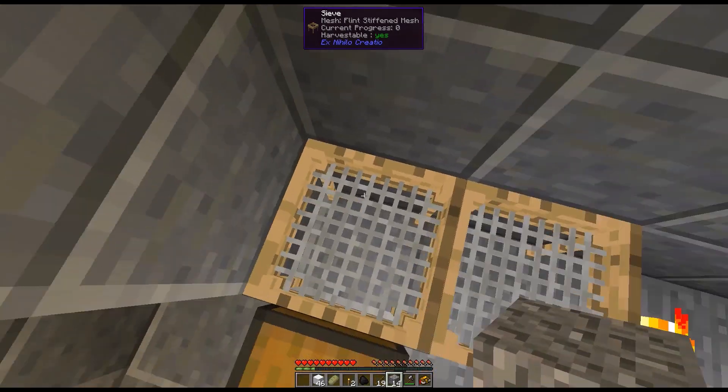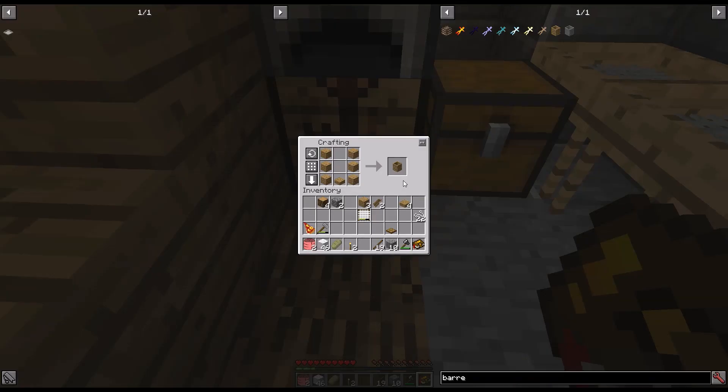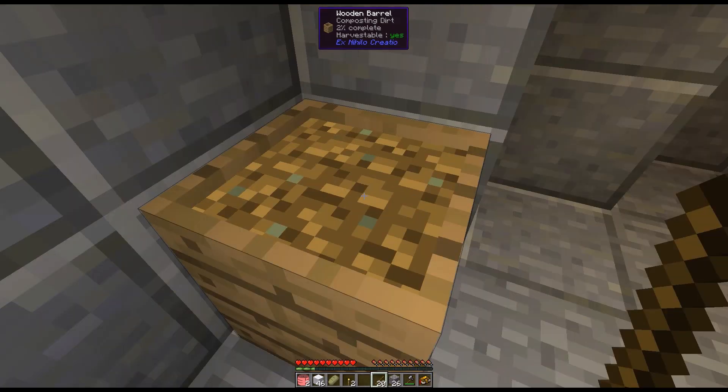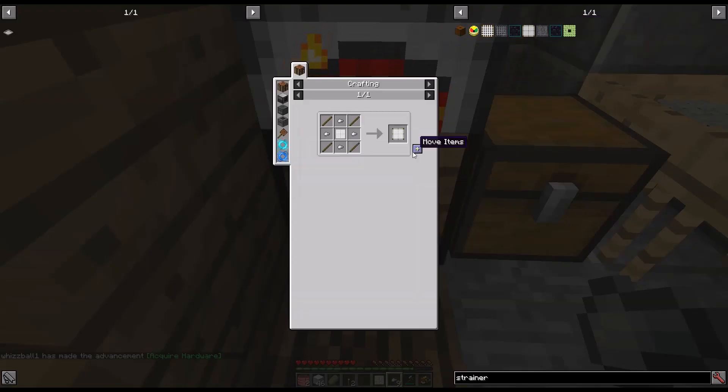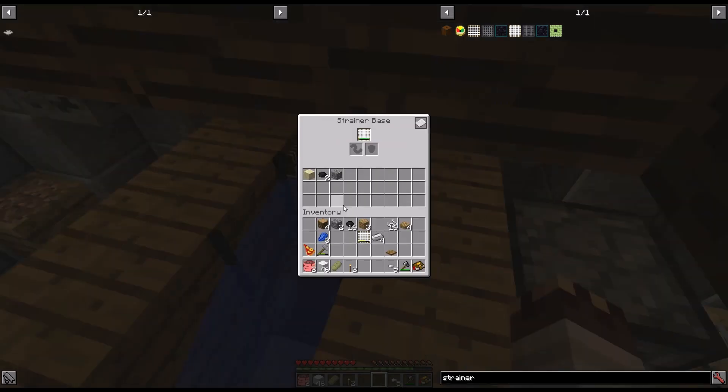Place multiple sieves of the same type next to each other to sieve multiple blocks at once. Let's pick a wooden barrel which we can use to compost dirt. Right-click with vegetable items like sticks to fill it up so that it can compost. With a dense net, we can make a dense survivalist strainer which will allow us to create dirt. Conveniently, it will also yield sand, tiny coal, and gravel.